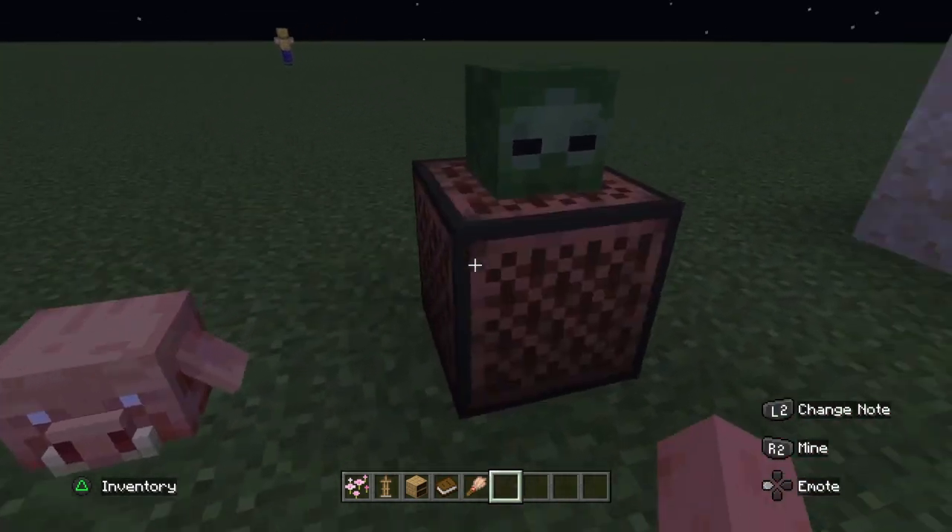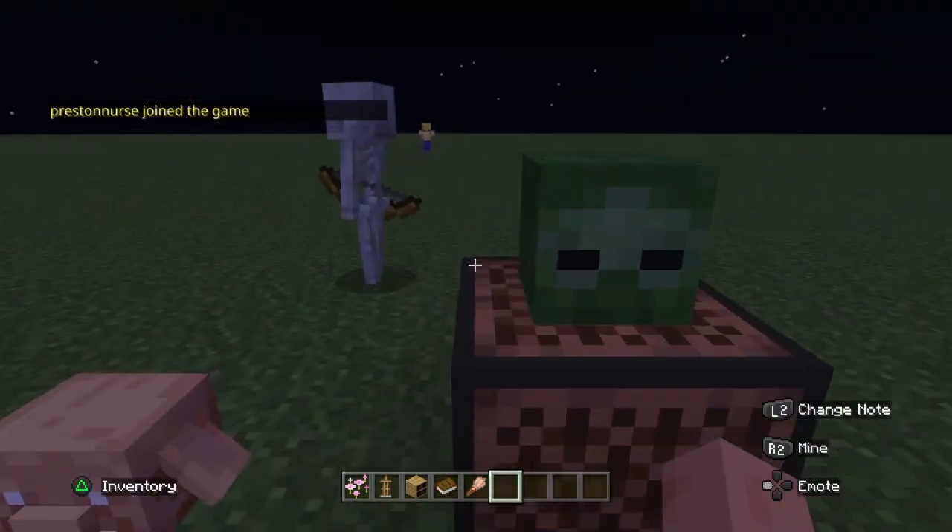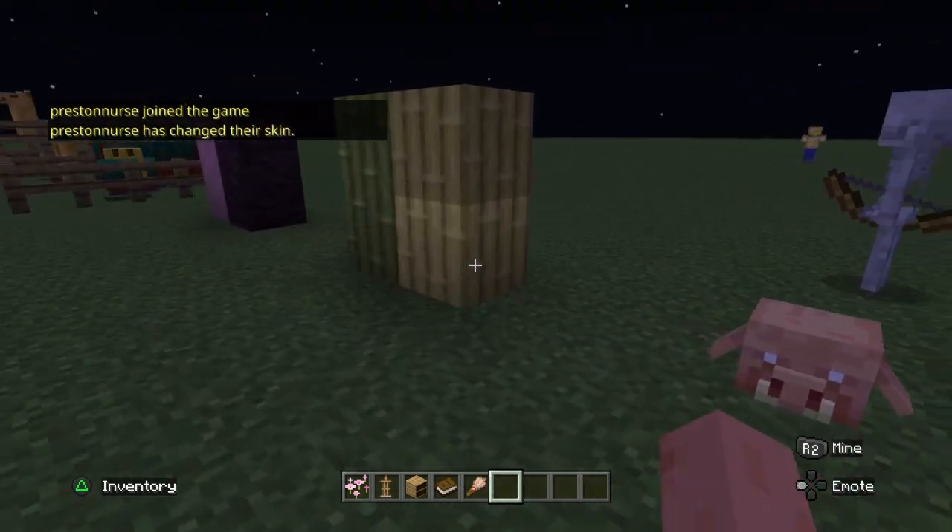They added new mob heads — you can now use a mob head on a note block to control mobs and cause chaos. It's pretty interesting.